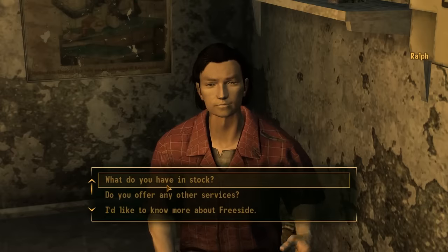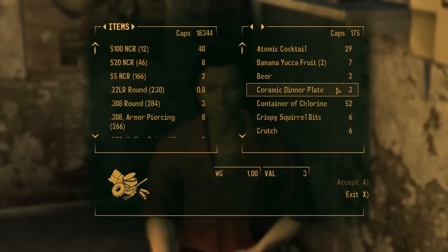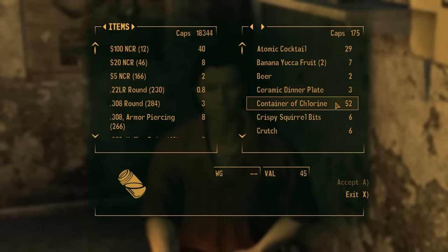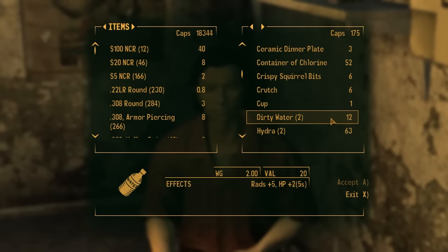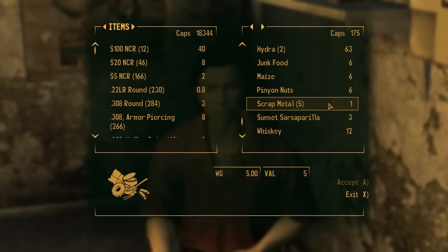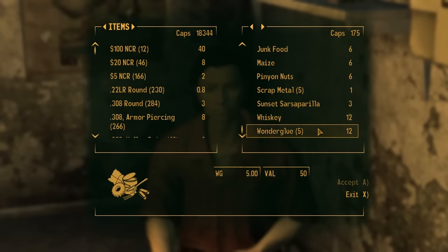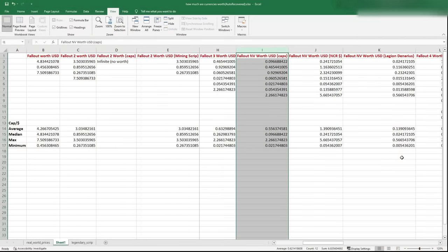Fallout New Vegas goes all out with currencies for us to analyze. Caps are back, and a lot of these junk items have the same value they did in Fallout 3 — those caps are a seriously stable currency. With the same items and values as Fallout 3, the numbers would be identical were it not for NCR dog tags making a return, worth one cap. With that extra data point, the modern dollar is worth 0.56 of a cap, compared to 0.63 in Fallout 3. Pre-war money stacks are exactly the same and worth the same number of caps, so we can assume their worth is the same as in Fallout 3.